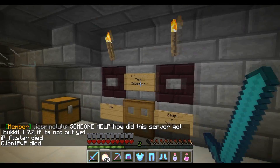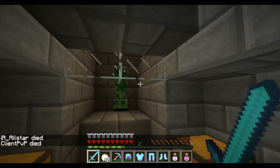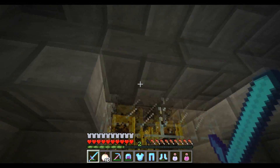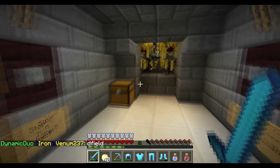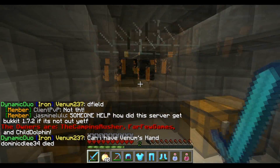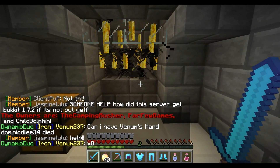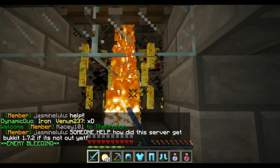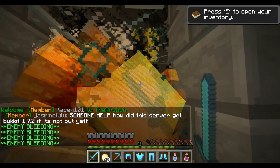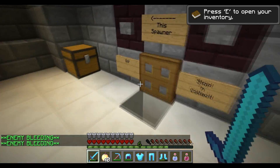This is our infamous quadruple blaze spawner room. There's a creeper in there, but in each one of these rooms there are two blaze spawners. They work simply — you grind them down to one hit and loot them with Looting III if you want. This was actually my primary source of income when I first started on the server. This was the very first thing me and my brother built — we just farmed blaze rods and made our money from there.